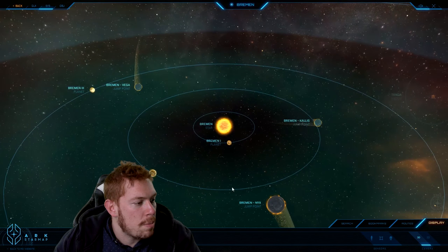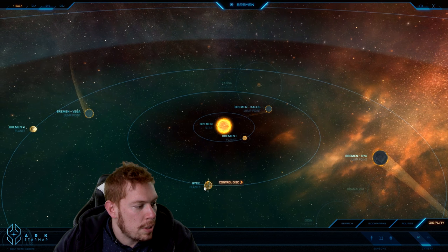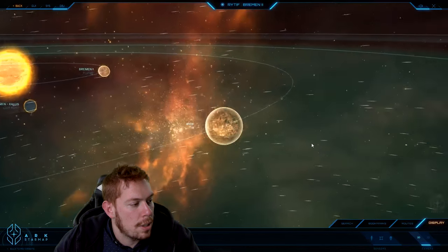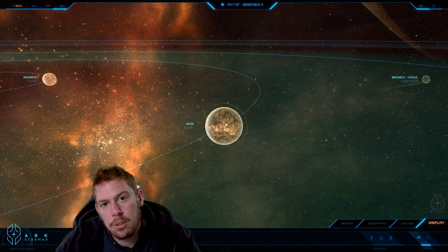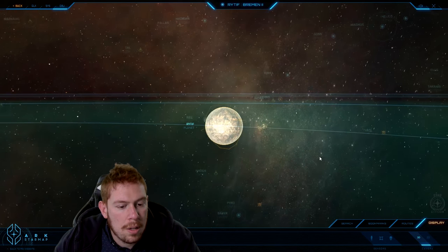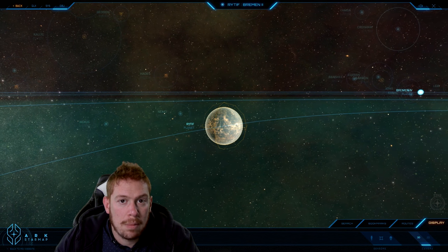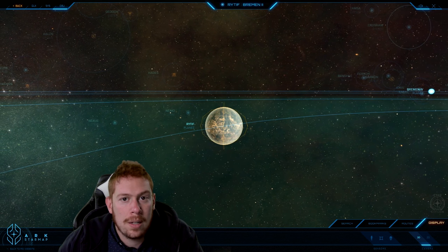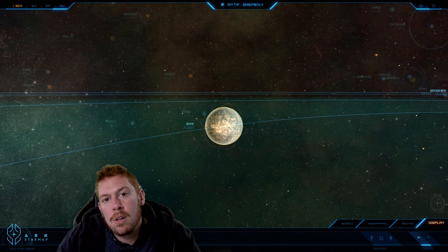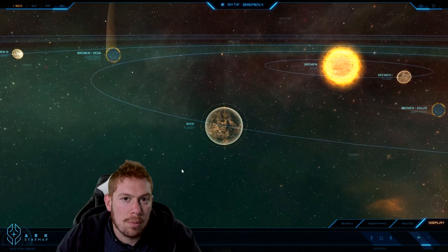From there we'll zoom back out — you can see one of Bremen's jump points to Kalos over there — and visit the heart of the system, Ritef or Bremen Two. Bremen Two is a terrestrial rocky planet that was terraformed pretty early on after its discovery. We talked about how Terra Mills is a big corporation on the world, but another one that's recently popped up is ship manufacturer Consolidated Outlands, which is based off of Bremen.